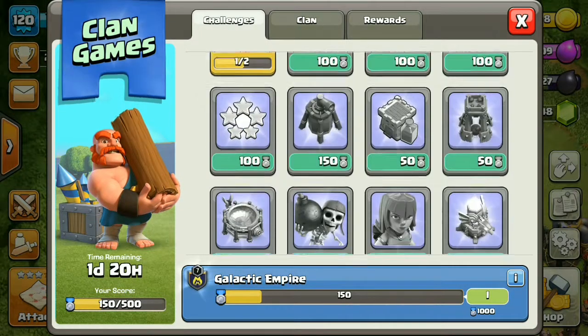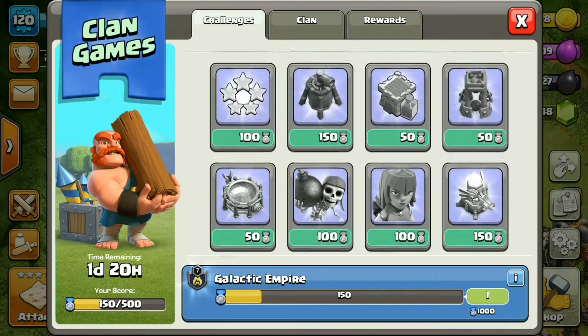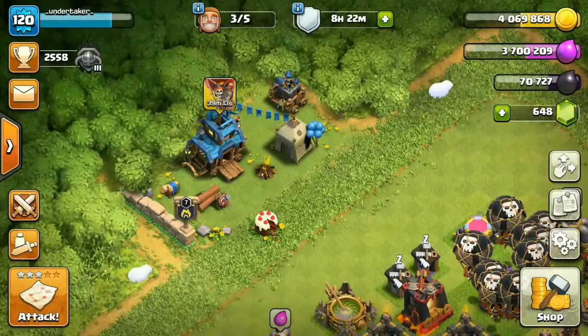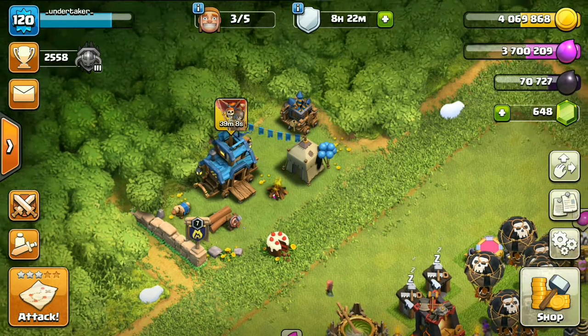Right now we have the Clash of Clans season going on, which is pretty awesome. There's clan games going on, there's snow, and there's the Christmas tree. Our clan games points are not that great right now, but I'm going to be showing you a pretty awesome easter egg.